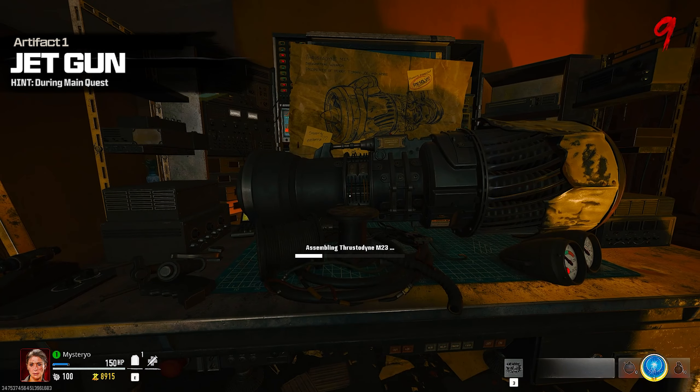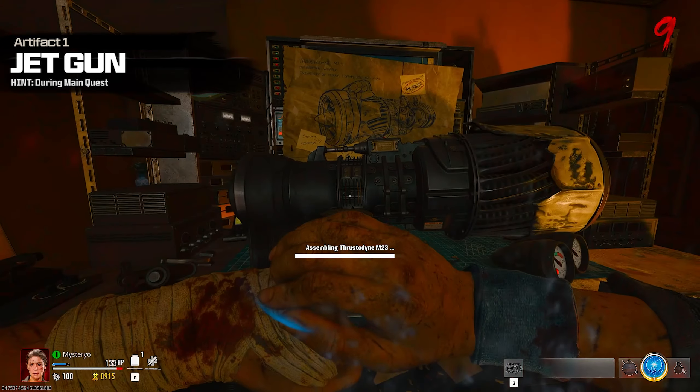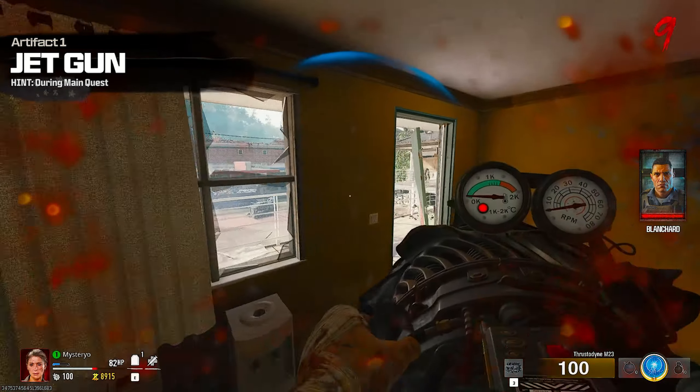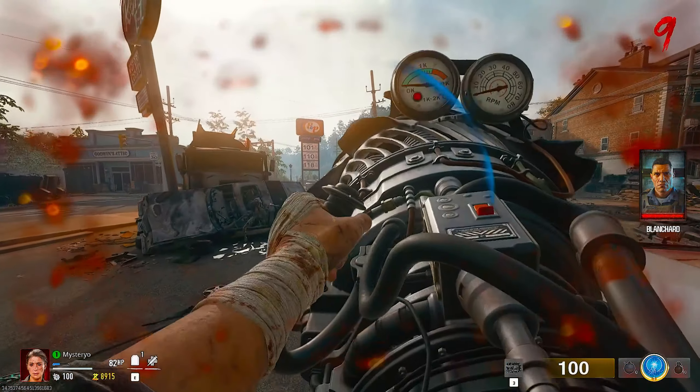Let's begin with the artifacts and the two required for the main easter egg. You need to build the jet gun, which is our first artifact and is required for getting others as well. If you don't know how to build it, you can find my quick guide in the description.